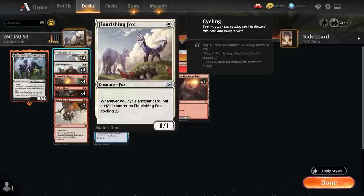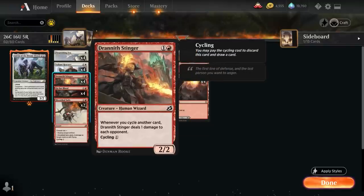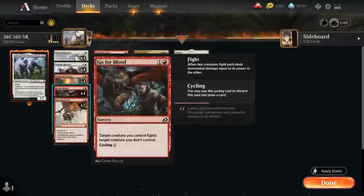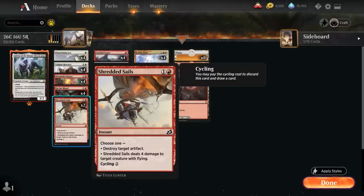In the category of cards we actually want to cast, we have Flourishing Fox — a 1 mana 1/1 that picks up a +1/+1 counter whenever we cycle another card, so this can very quickly get out of hand. We also have Valiant Rescuer, a 2 mana 3/1 that makes a 1/1 token whenever we cycle our first card each turn, so we can cycle on our turn to make a token and again on the opponent's turn — essentially making two tokens per turn cycle. Drannith Stinger deals 1 damage to each opponent whenever we cycle a card, complementing our burn plan with Zenith Flare. Then Go for Blood we'll occasionally cast if we have a large Flourishing Fox to fight an opposing creature, acting as removal. Shredded Sails is a well-positioned card in the metagame right now.